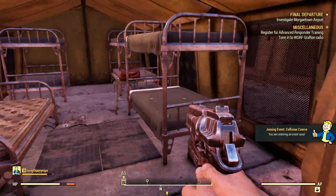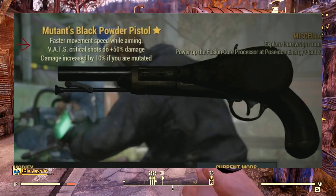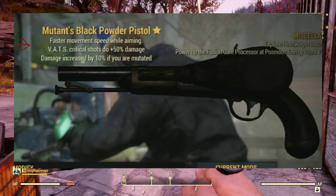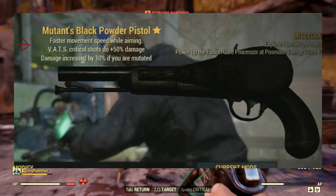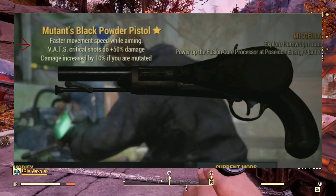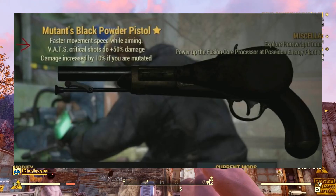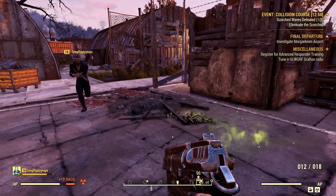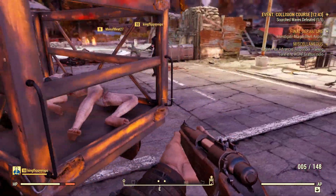Let us begin with the legendary weapon. This one comes from Adam Barry, who showcased the Mutants Black Powder Pistol. It's unique because it started as a very rare weapon and also offers further bonuses: faster movement speed while aiming, critical shots do 50% more damage, and damage increased by 10% if you are mutated. I've heard from datamined tips that you definitely want to check out these powder weapons — do not neglect them. If you're really skilled, you could do major damage. Don't drop them.